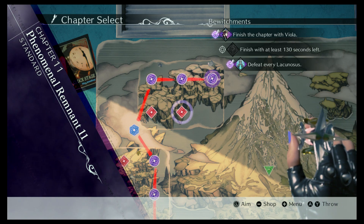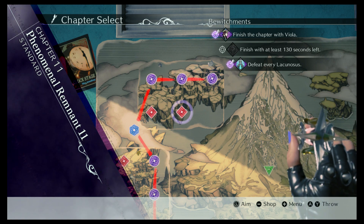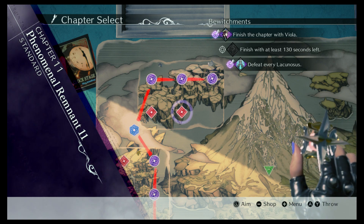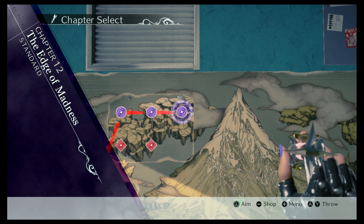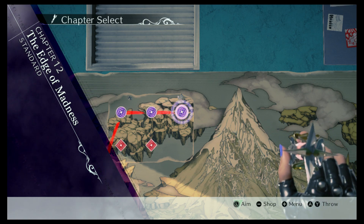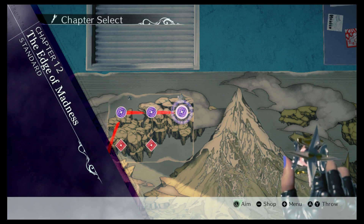But that was kind of cool - a neat, simple one, and we used Viola for once. I don't mind using her if it's a not combat-intensive mission. But that will do it for the 11th Phenomenal Remnant. Next time, we'll get the plot back on track with Chapter 12, The Edge of Madness. That sounds totally great, not foreboding at all. See you next time.